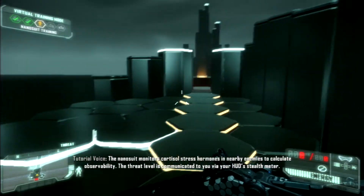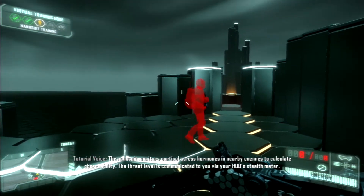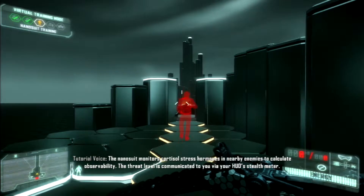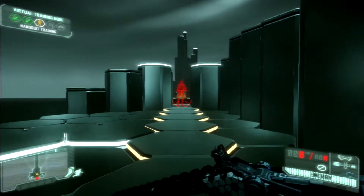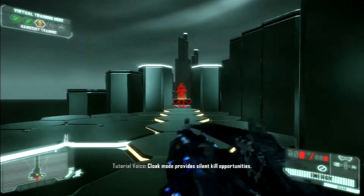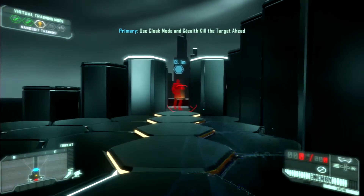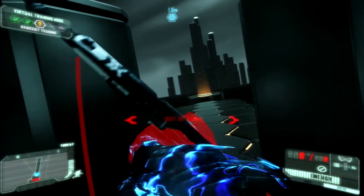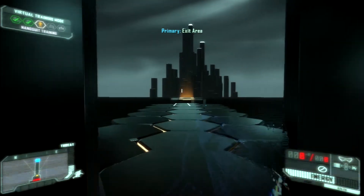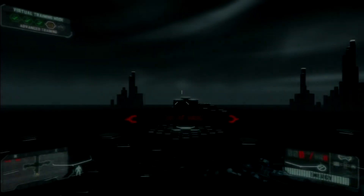The nano suit monitors cortisol stress hormones in nearby enemies to calculate observability. The threat level is communicated via your HUD's stealth meter. Cloak mode provides silent kill opportunities. Obviously. And... snap his neck. Oh jeez. I turned his head around. Whoop. Yes — that's exactly how this is supposed to work.